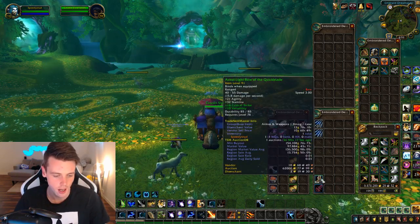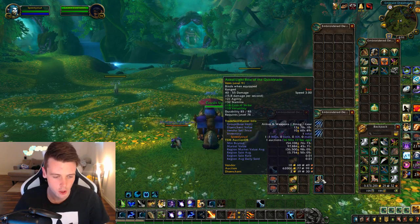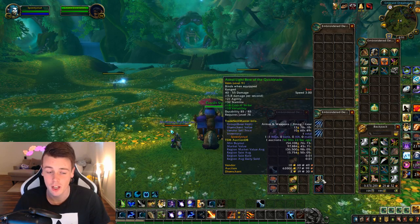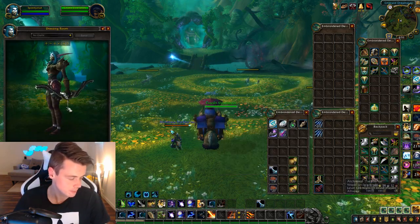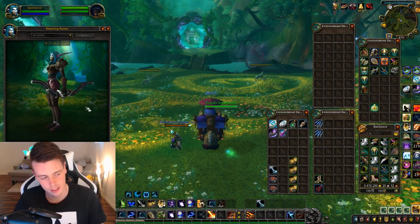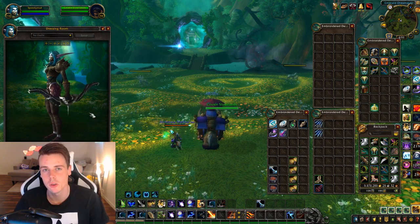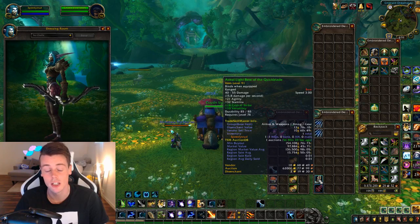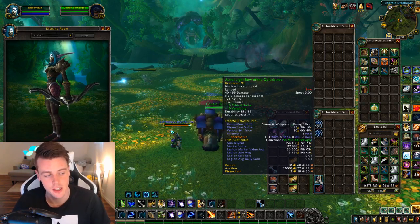And I actually managed to pick up the Astral Light Bow. I'm the only one up on my realm right now, listed at 154,000 gold with a market value of 136,000 gold. It looks like this — I'm not claiming it looks insanely good, but it's simple and has a slick look to it, and they tend to sell extremely well. So you could go to the auction house, search for the Astral Light Bow, and buy it out cheap because people don't realize this is actually a gold mine.